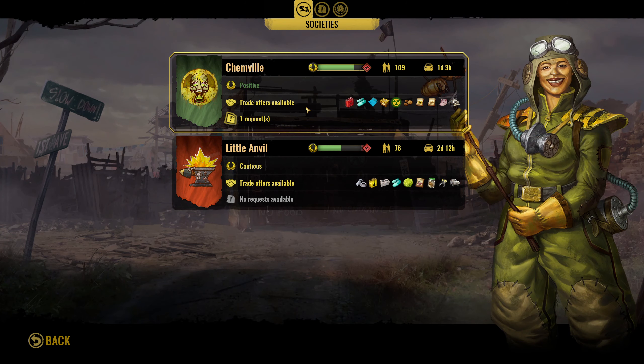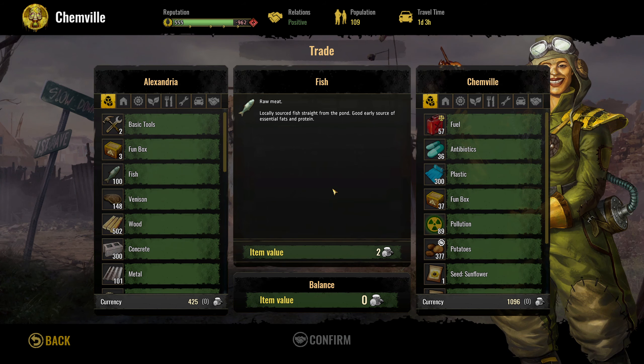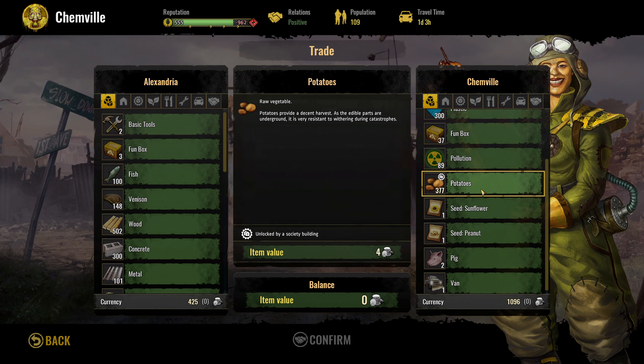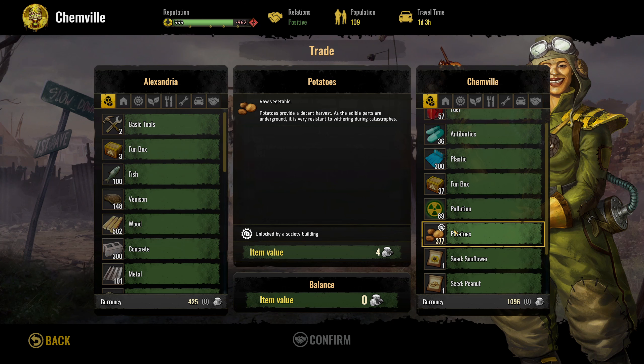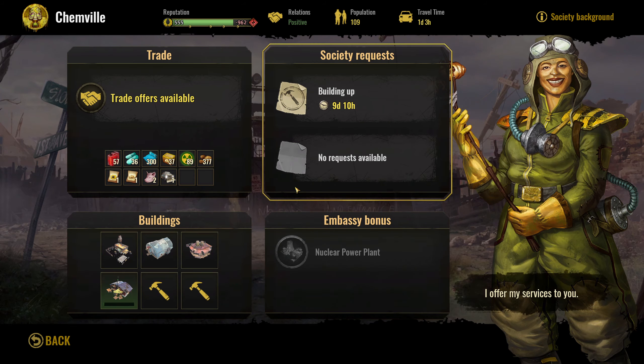We have new trade deals available so we are now going to see what's available. I don't think there's anything we can really do with them at the moment. I do want to keep money as high as possible. It does look like there's a special deal on fuel there as well so that could come in handy. There is potatoes — we unlock potatoes by a society building.